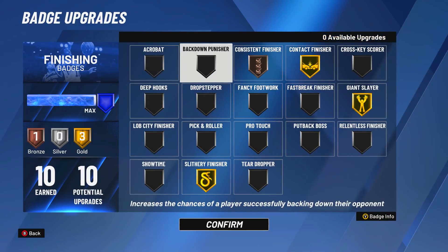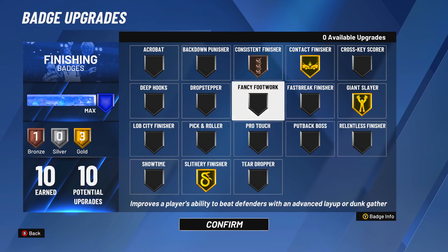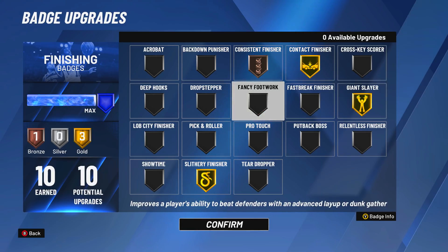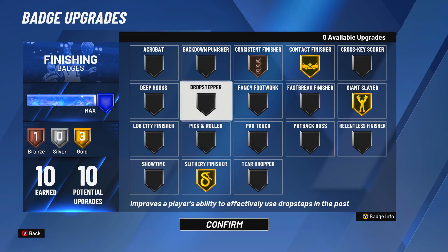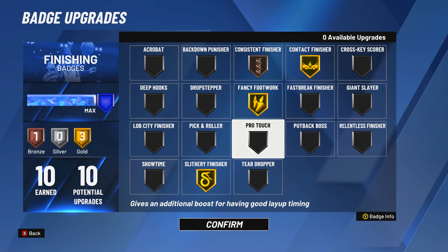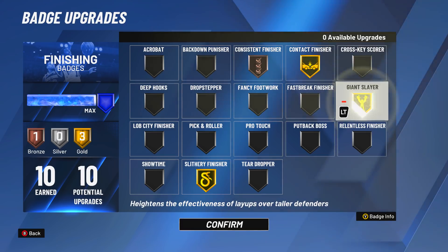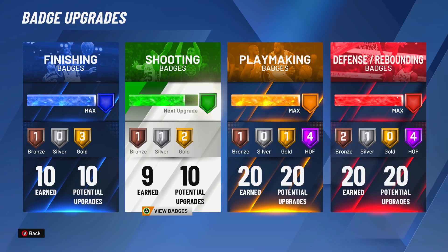Let's get into the finishing badges. You can really run this any kind of way, but what I like to do is run gold Slithery, gold Contact, and gold Giant Slayer. The reason I run Giant Slayer is because when I'm ISO-ing sometimes the center might come to the paint and you want that contact dunk. But if you don't really care about Giant Slayer, you can take off gold Giant Slayer and put on gold Fancy Footwork. I just don't like to abuse fancy footwork — hop steps are so OP and I don't like to play like that.